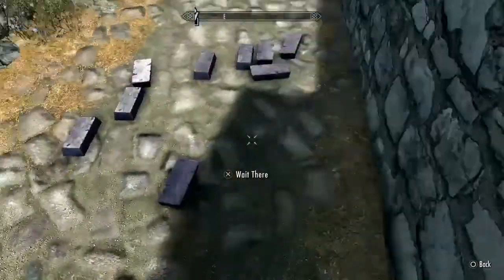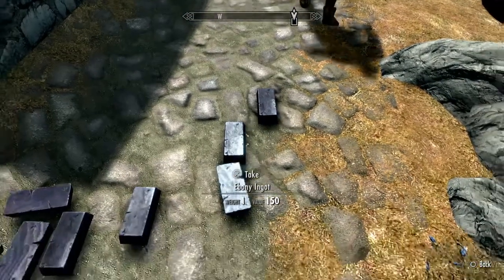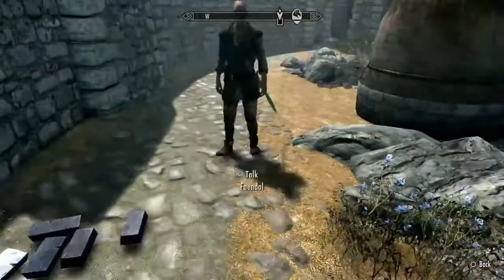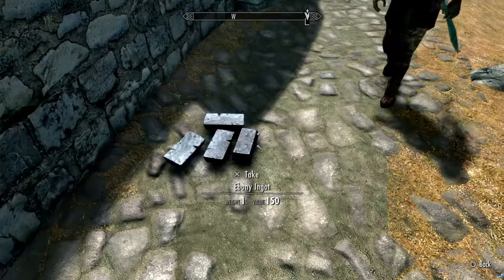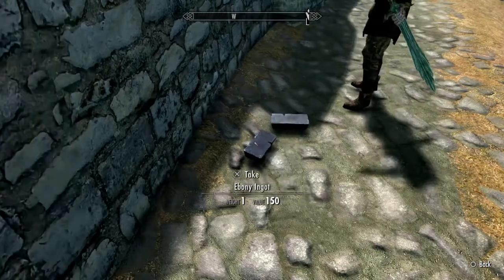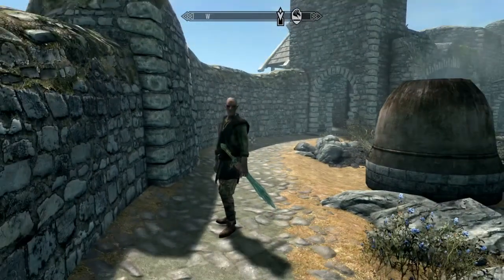These items are going into your follower's inventory — they have picked them up for you. Your follower will say something along the lines of 'okay, got it,' just to give you the cue to know that your follower has got them for you.